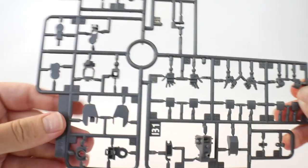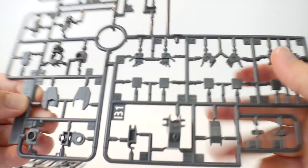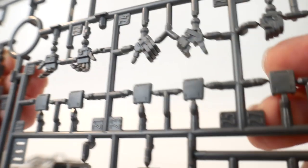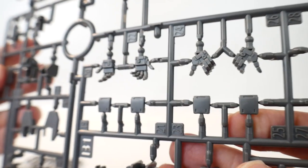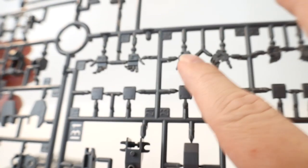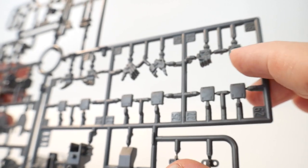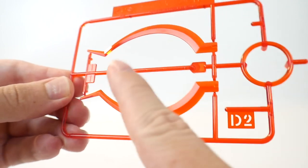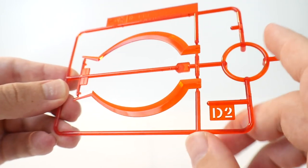Here we have B1 and B2 - B2 just being a smaller version. This runner has the hands, and man, these hands are looking really nice. I just love the amount of detail on these - some of the best hands I've seen in a while for high grades. You're going to have really nice open expressive hands, gripping hands, and some normal open hands. Too bad there aren't any fists included. The gray overall is just more basic, what you'd normally see.